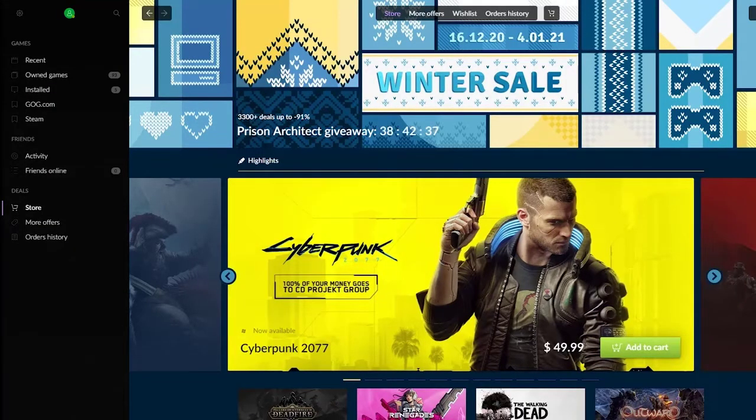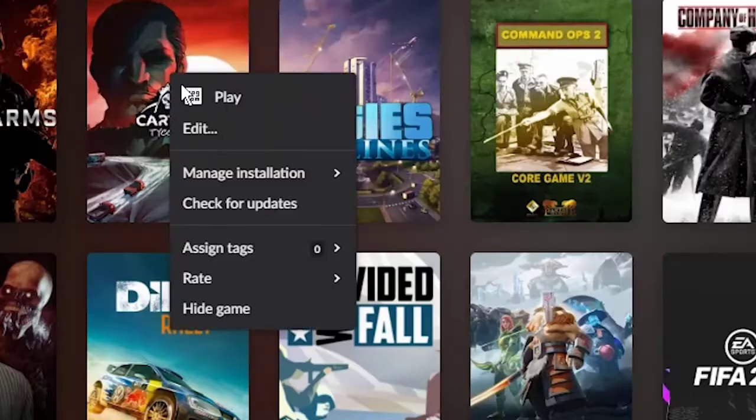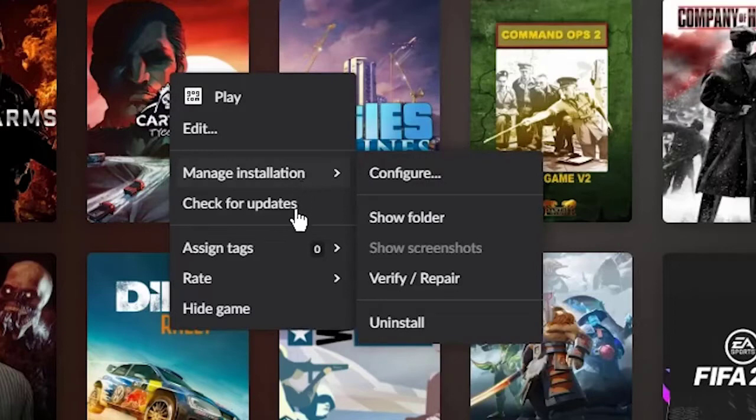Go to the Owned Games tab and select Cyberpunk 2077. Click the Customize button to the right of the Play button, go to Manage Installation, and select Verify/Repair.